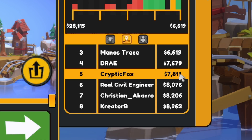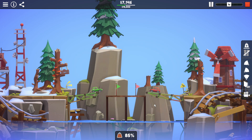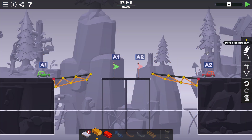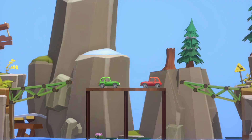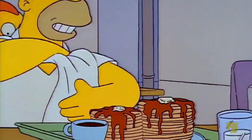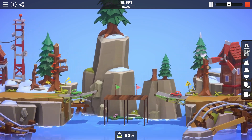Wow, that got me to fifth already — one ahead of Real Civil Engineer and one behind Dre. We don't need anywhere near as much road as I'm using here. I'm going to go to the point where it's basically just about to fall in the water and then pull it back a bit. Two tiny little bridges — $6,443. That gets me in third. I'd have to shave another $900 off to beat Bacon Pancakes. Well, I've pared this down about as far as I think I'm going to be able to. We're at $5,891 — I think that's as cheap as we're going to get.